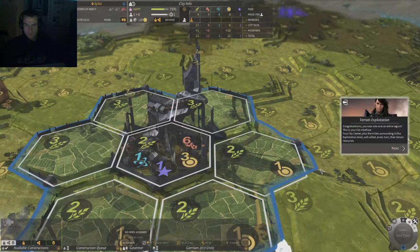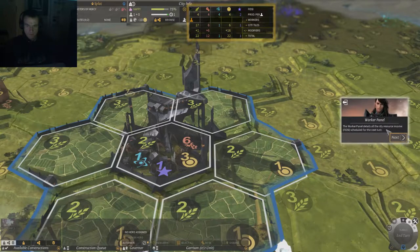Congratulations, now you rule over an entire region. This is your city interface. Your city center plus the city tiles surrounding the exploitation area will collect resources every turn. The city center as a district tile automatically modifies its initial terrain income, providing more dust and science but a bit less food. The city tiles also provide a unique resource called influence.